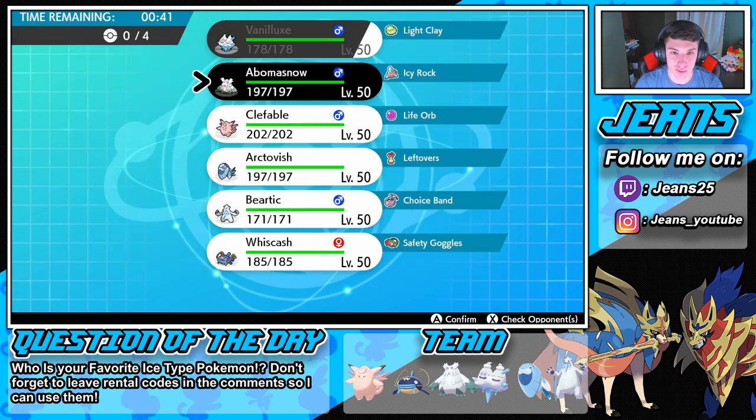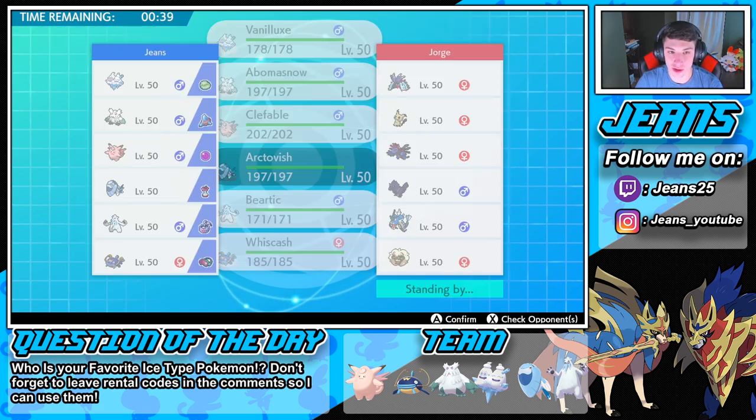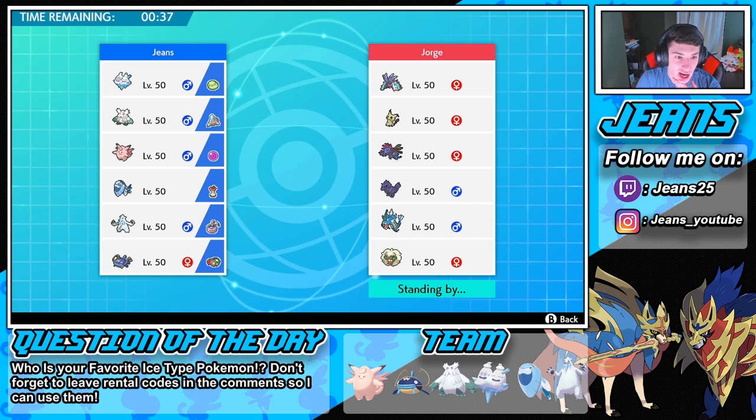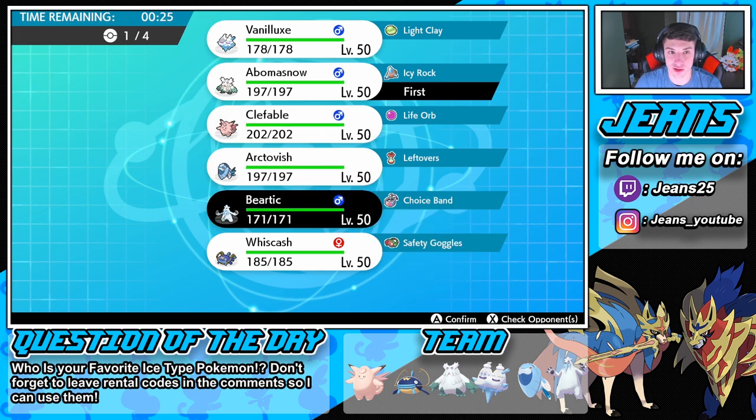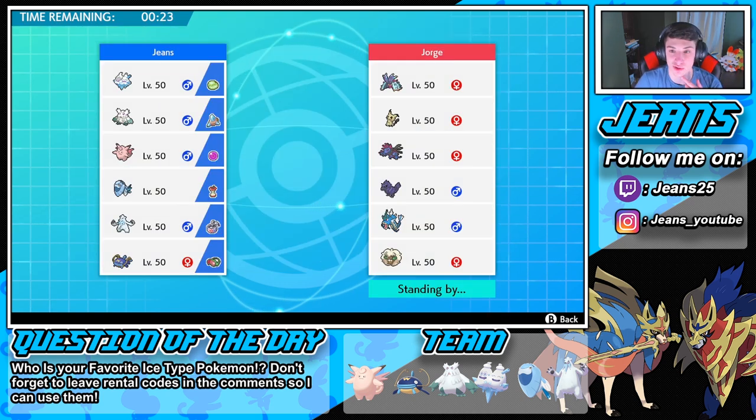I'm gonna go in with Abomasnow early on. I can potentially see him going into Hydreigon, but if he goes to a physical attacker — three of his Pokemon are physical attackers — I kind of want to bring Beartic. I don't know if I want to lead with Beartic, but that Slush Rush, we can maybe get that rolling.